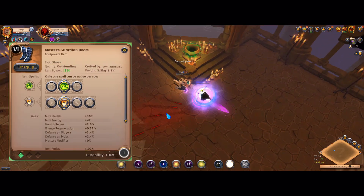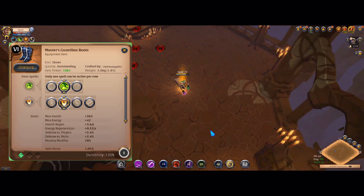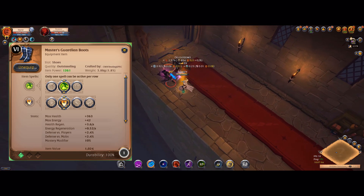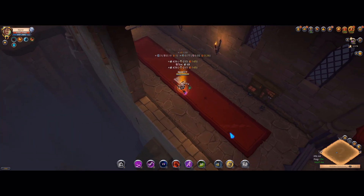For the boots, 6.1 Guardian Boots with the second skill and the second passive. I like to use Guardian Boots or any plate shoes with the second skill because it gives you mobility and a little bit of sustain, so I think that's pretty nice.